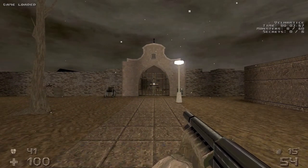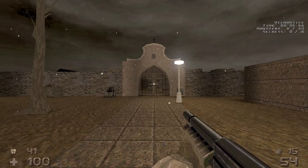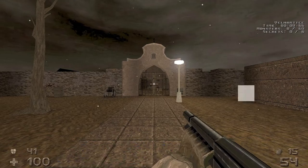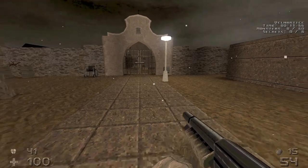Welcome back to my 100% playthrough of Hrott on the Hard difficulty. This is the third level of episode 2, Lharti Cemetery. We have 60 kills and 6 secrets.